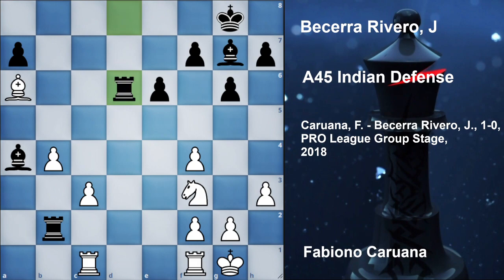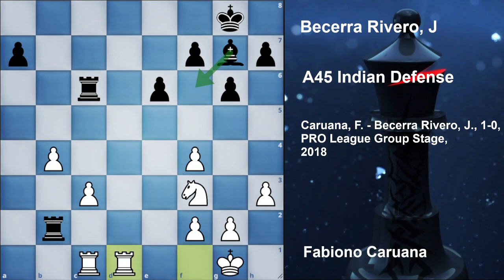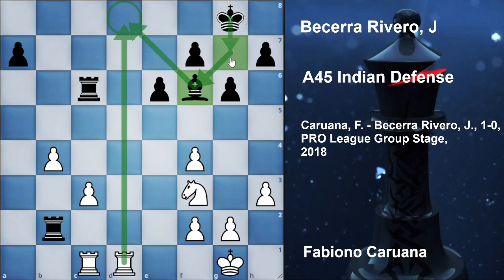So rook d6 was played by black, hitting the bishop. Now bishop b7 out of danger. Bishop c6, and here black thought it is better to exchange the bishops, and these rooks would be able to hold the two connected pawns. Rook into c6, and rook fd1, and bishop f6 first. The point of bishop f6 in this position is that now this bishop is controlling the check square, and the king also has an escape on g7.